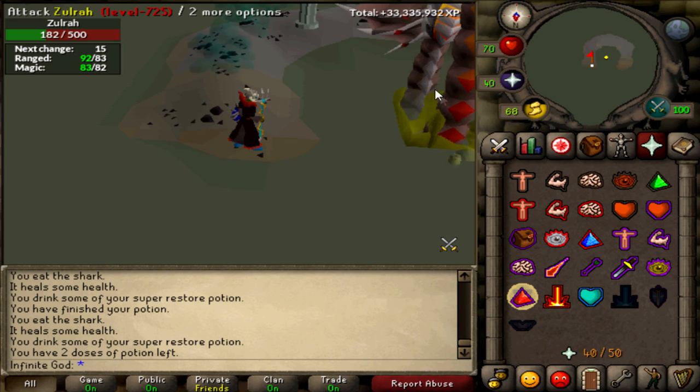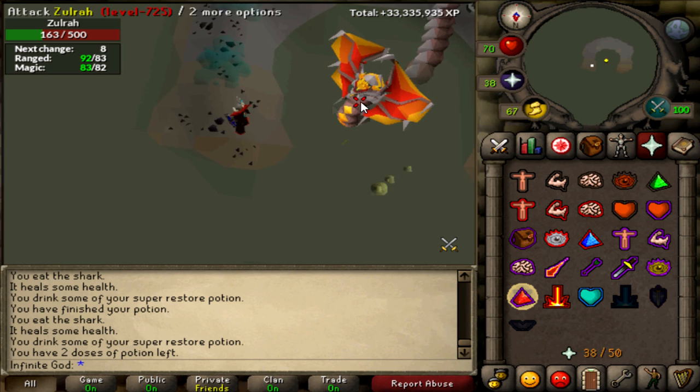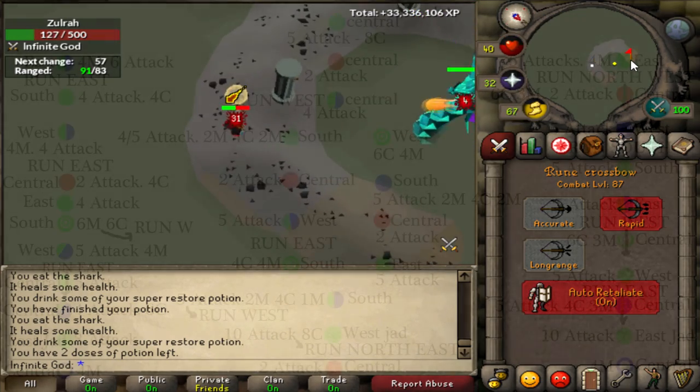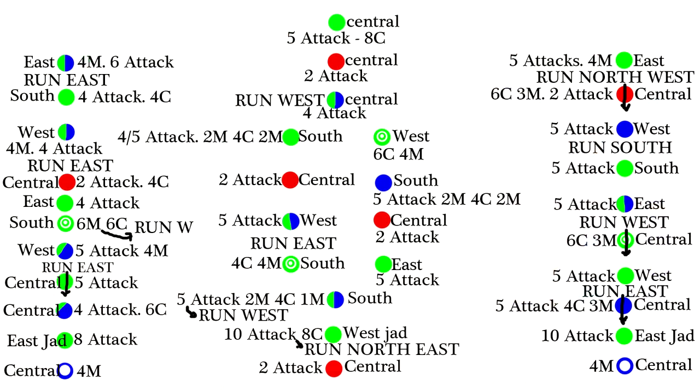I won't go over every single pattern in detail - you can use the picture to see what will happen. However, if there is demand for it in the comments, I will make a second or even third part so that every single pattern is explained thoroughly. Some things you cannot deduce from the picture are the little arrows that go through the circles - those mean you have to run in the direction stated. So that can be 'run east' for the left pattern, and in the right pattern there are three arrows: run northwest, run west, and run east.